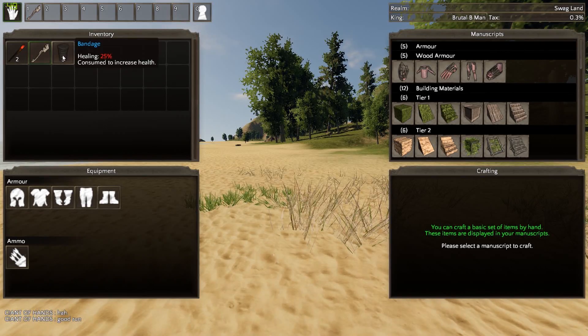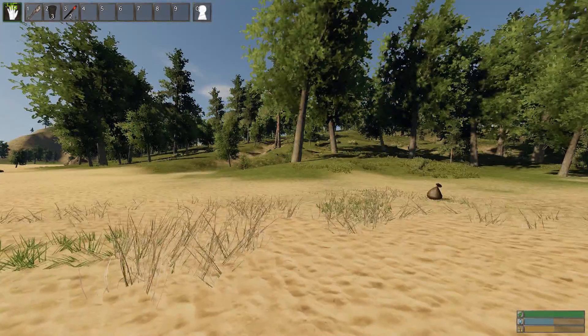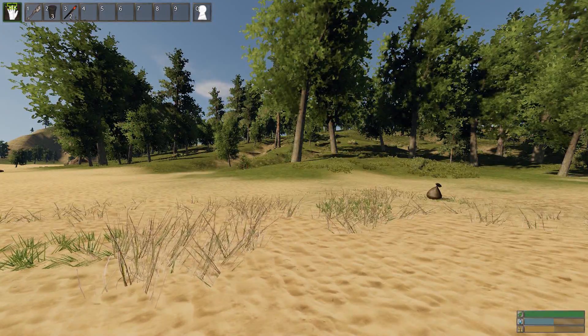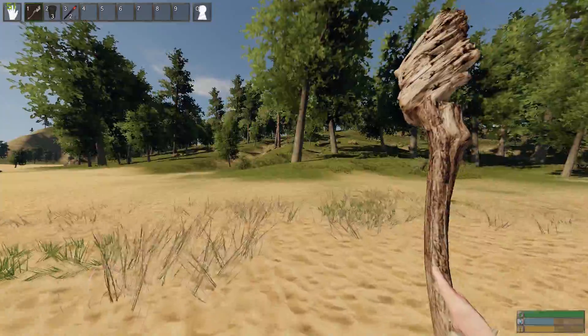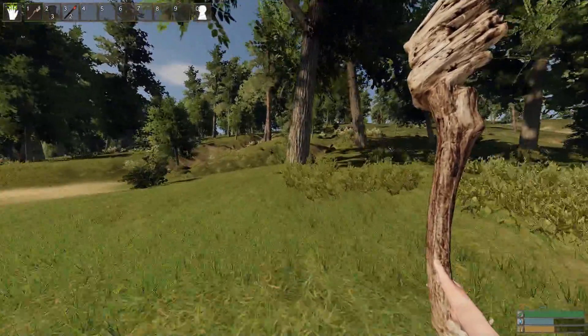Basically when you spawn, you're gonna have a torch — two torches to be correct — three bandages, and a driftwood club. You can just set those up in your hotbar, though it's optional. Go ahead and take out your driftwood club by pressing one, or whatever it's assigned to.